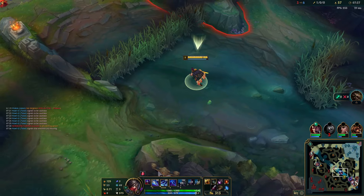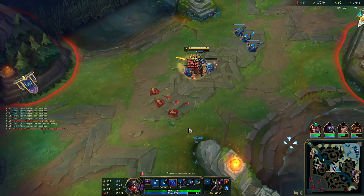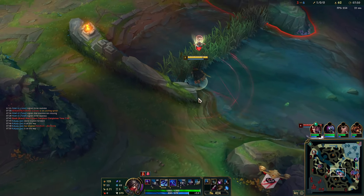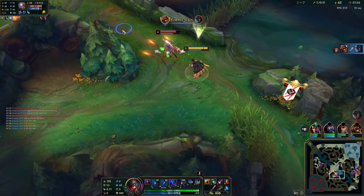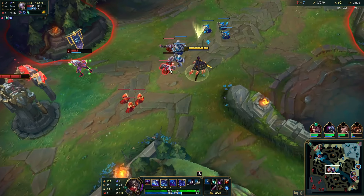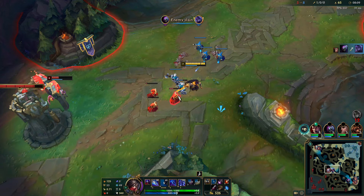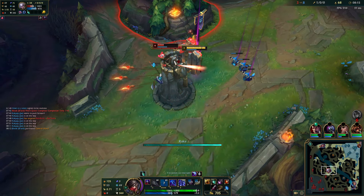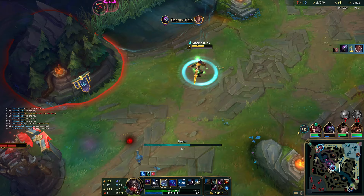In situations where your bot lane is dead or the roam is already over, you should just stay in your mid lane and push out the wave — that's the next best thing you can do. Once you push out the wave, then you can choose if you want to actually roam or whatever. But make sure you push the wave first before deciding anything. Here I'm going for a trade because she wants to run back to lane. I have a level-and-a-half advantage which is really good — as long as I don't die here, we're basically winning.